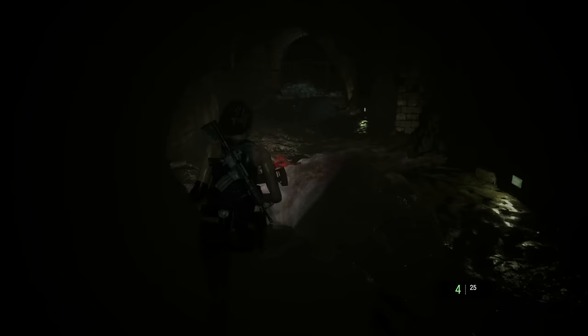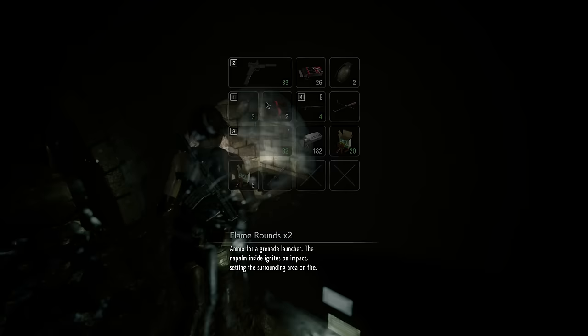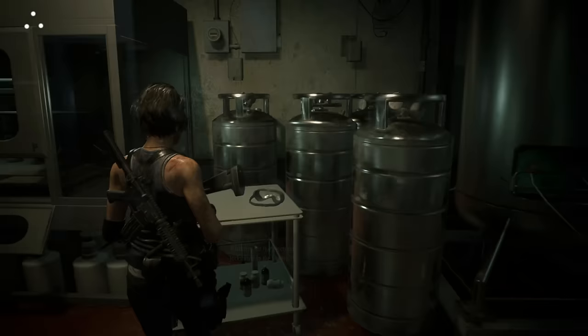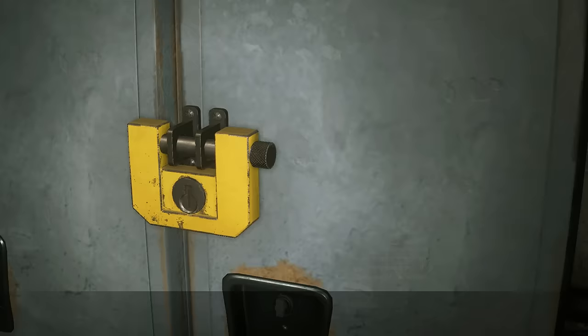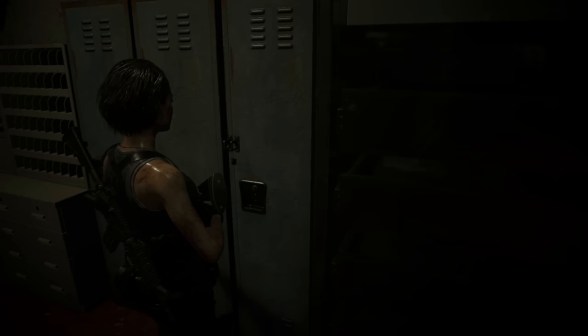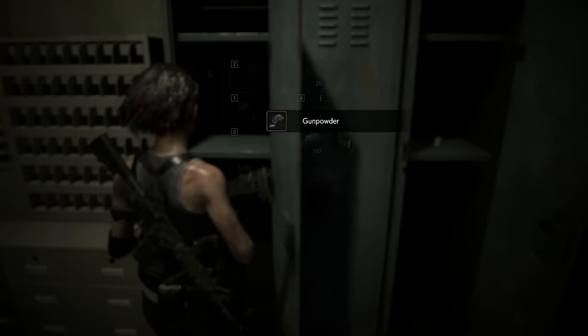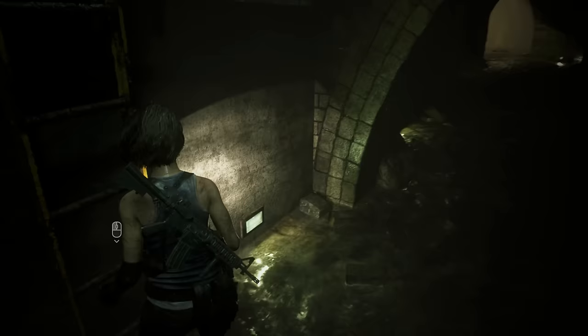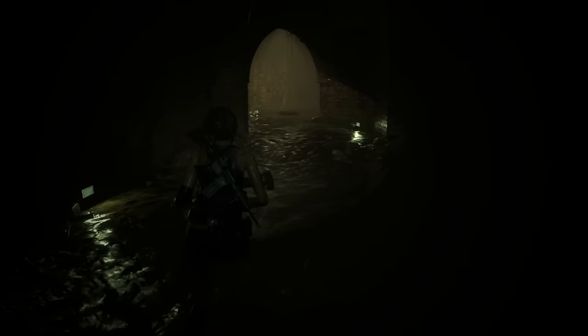Head straight down this passageway — another hunter gamma is going to come. Make sure you're giving yourself enough distance; if you get too close they can go for that grab and catch you off guard. Sometimes you'll shoot them point blank and they won't get stunned, which is why I like to keep my distance. There's some flame rounds on the side — grab those. Then go up this ladder into this room to get the battery. There's another pickable lock over here, but I don't think we want what's in it — it's just explosive powder and gunpowder. If you've got space you can take them, but you might need to discard them later.